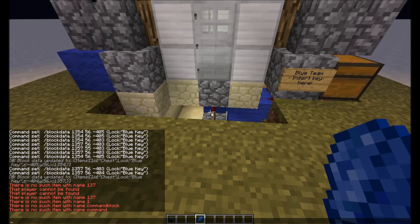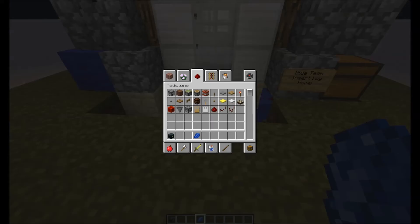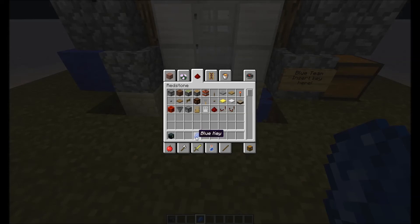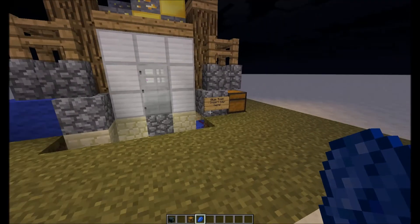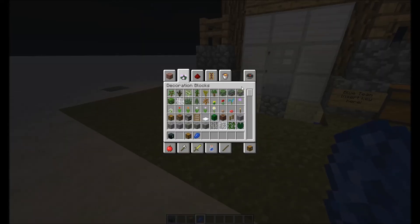The command you'd use is slash blockdata, then the coordinates — so that's x, y, z — then lock, then whatever you've named your item. Now this doesn't have to be a piece of lapis called 'blue key' — you could have it as pretty much anything. You could probably even have a trap chest named that and it would still work.